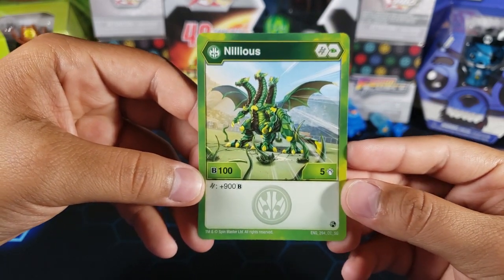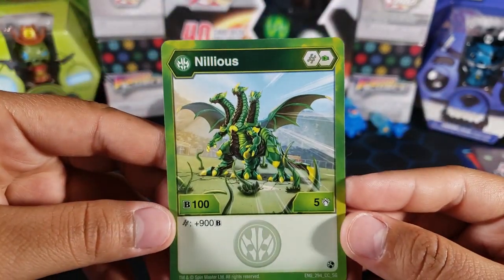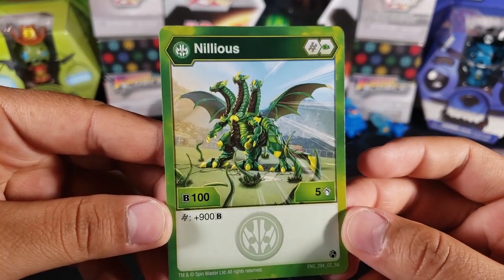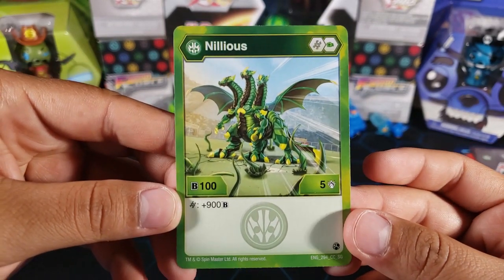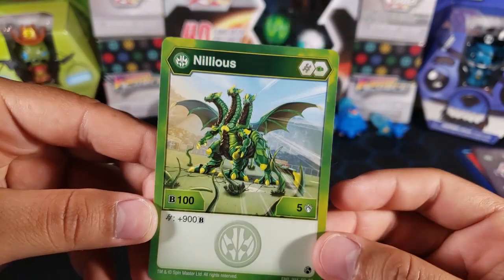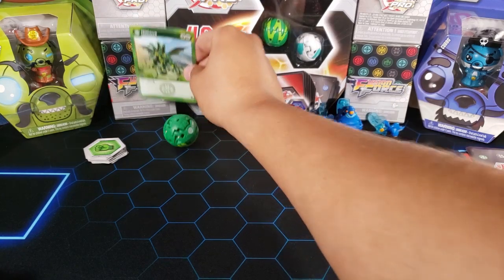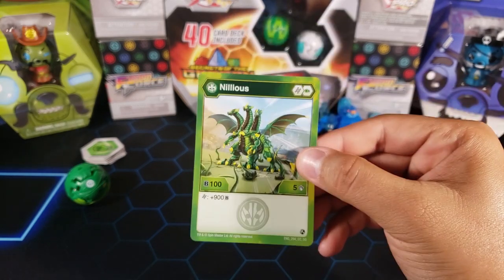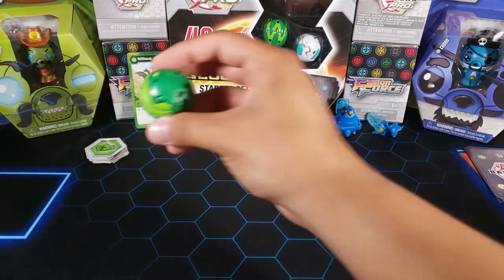I also noticed that this Nilius core has three heads, while all previous Nilius cores had only two heads — so that's a design change, which is pretty cool. It makes it look a little different from the ultra I'm used to, which has three heads. It's really really strong — probably going to be the best Ventus Bakugan. Let me know in the comments what you guys think.